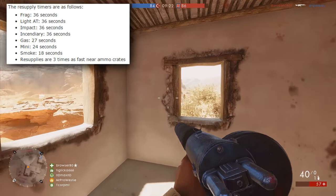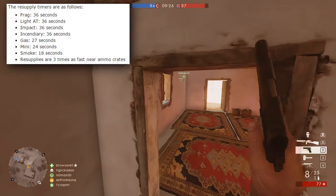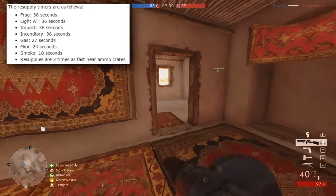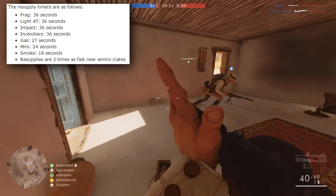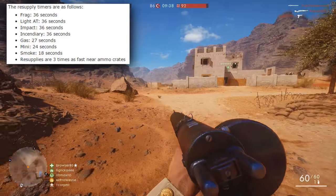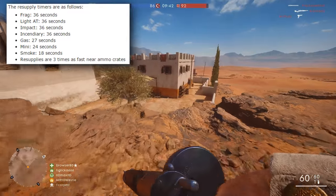Here are the new resupply timers for all of the grenades: frag, light anti-tank, and impact are all 36 seconds; incendiary, gas, and mini are 24 seconds; and finally smoke is 18 seconds. Those are the standard resupply timers for grenades now.